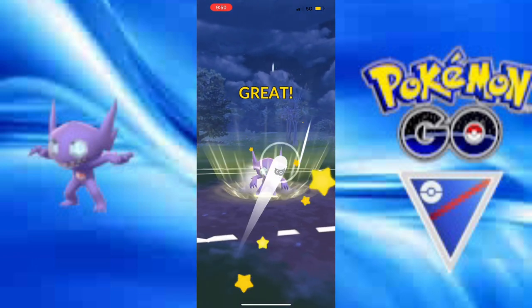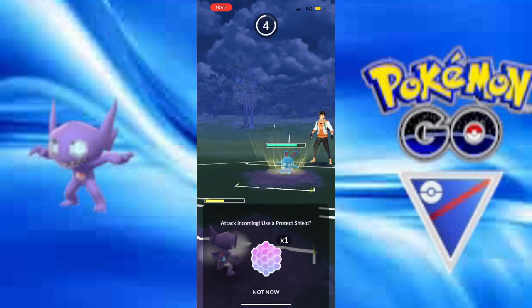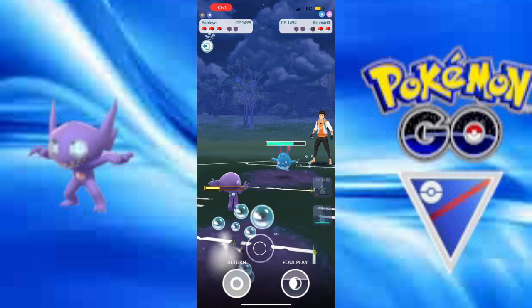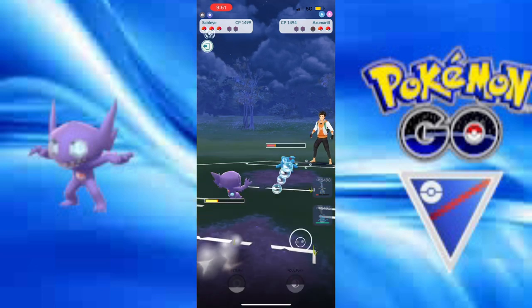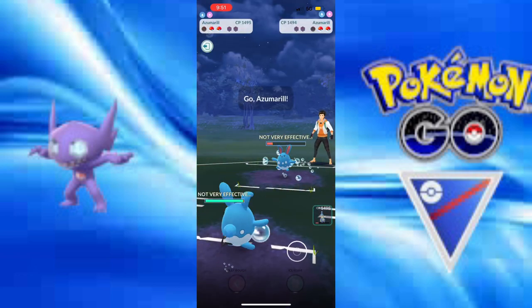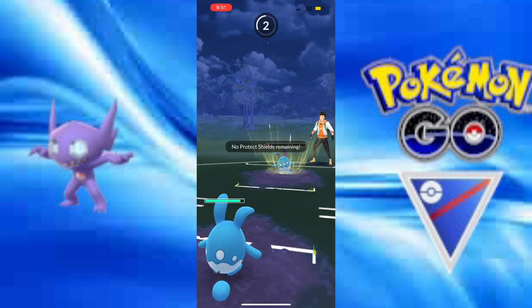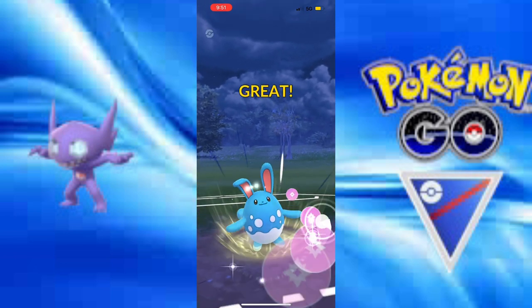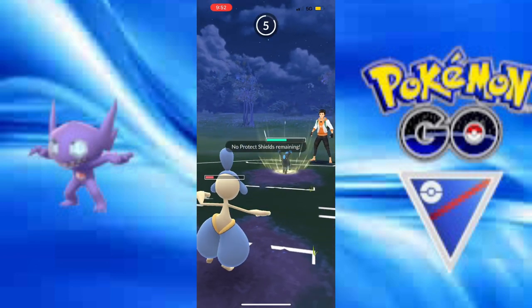They have the Azumarill — the Azuma. I need to set my Azumarill up. Dang it, I could have baited it with the Foul Play. I need to get to the Return. I get one extra Shadow Claw in — are they going to take me out? Yeah, they're going to take me out. But my super healthy Azumarill is going to come in. I need to get what energy I can — they just bring in the Dark Type.